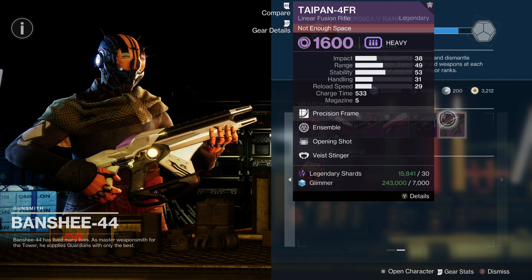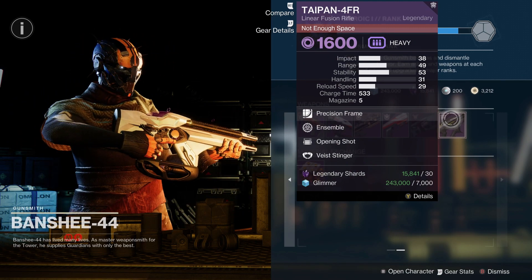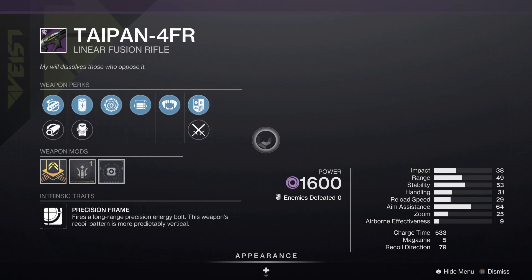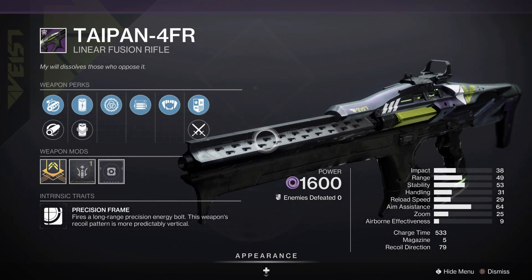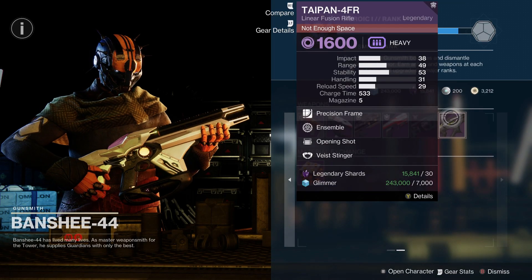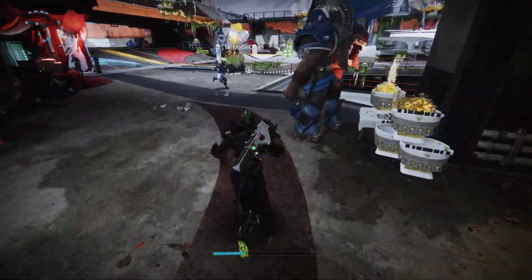Then we also have Taipan — that roll is trash, but it is craftable. So if you didn't get access to it while it was still earnable and craftable, or if you're struggling to get drops, just buy a few and get that ready for when manual Deep Sight is a thing.